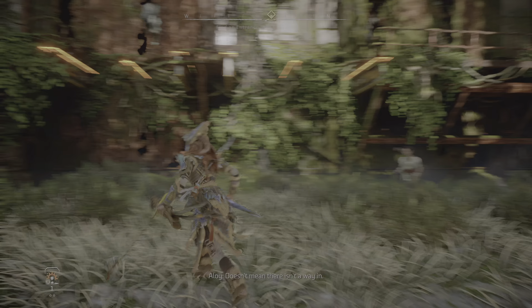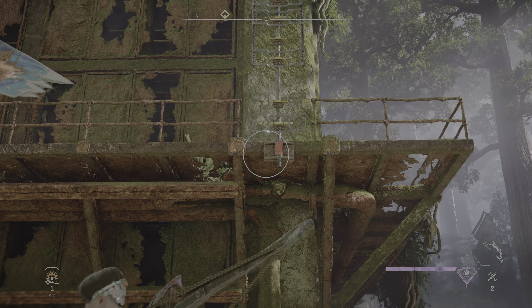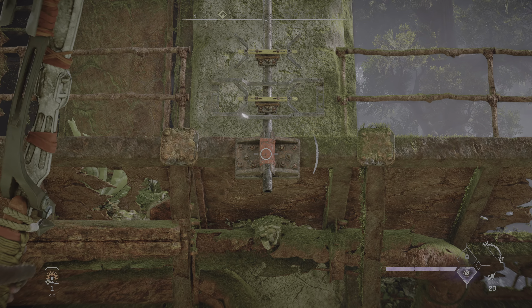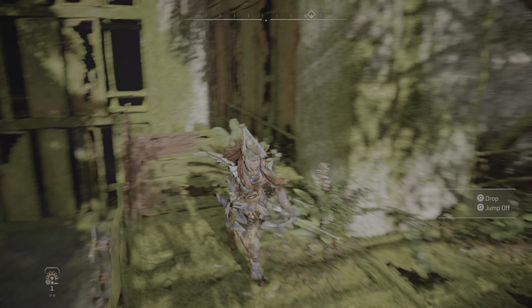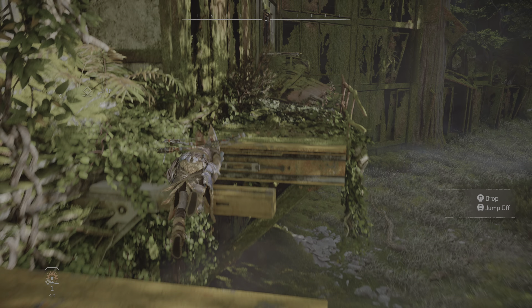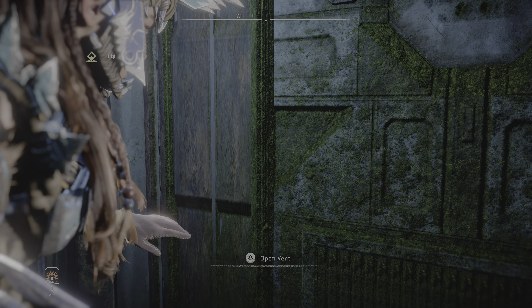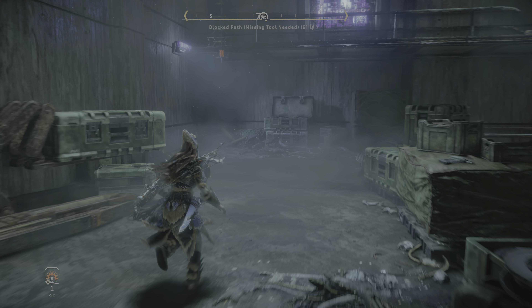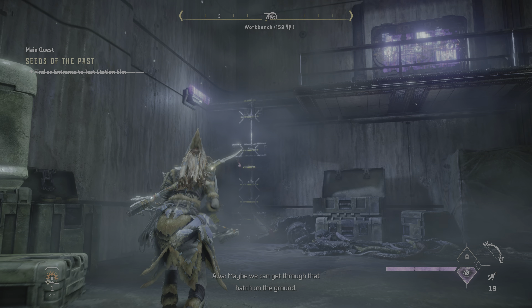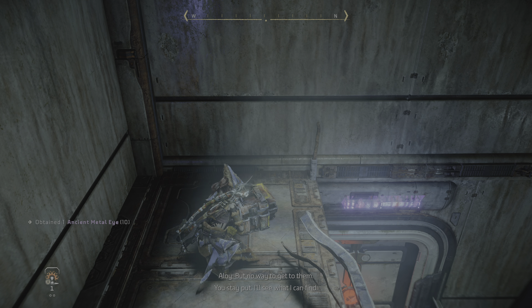Looks like it's locked off. Doesn't mean there isn't a way in. Maybe we can get through — our eyes on the ground. It looks like the one we used at the first station. There are consoles up here too, but no way to get to them. You stay put. I'll see what I can find.